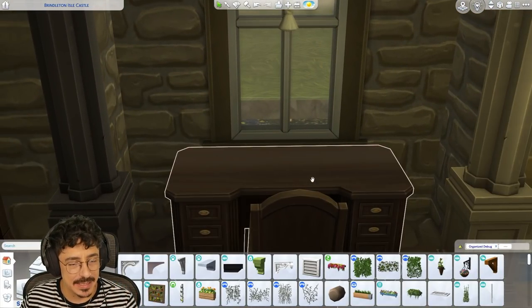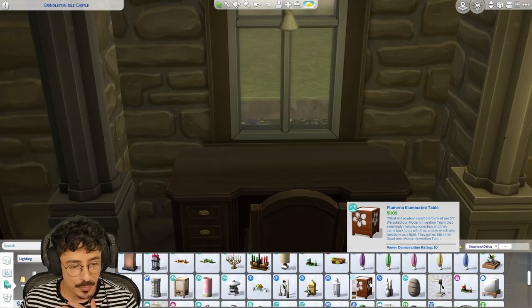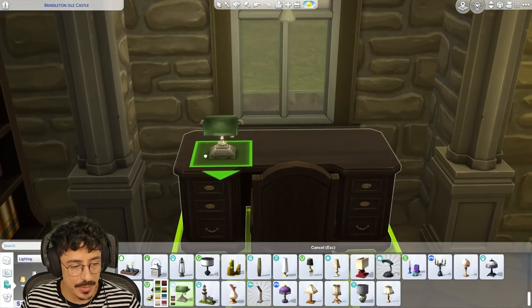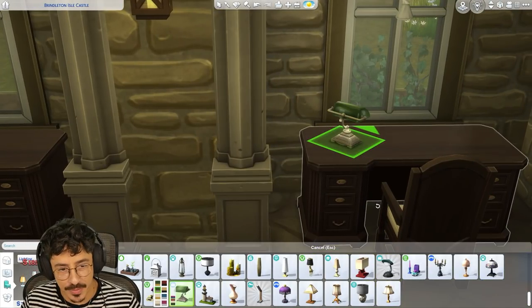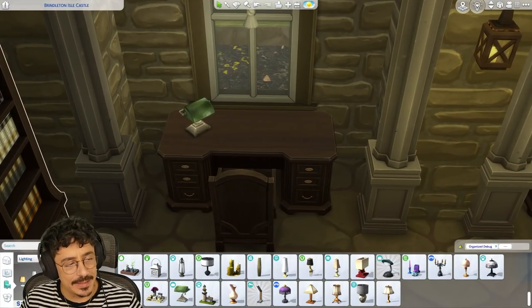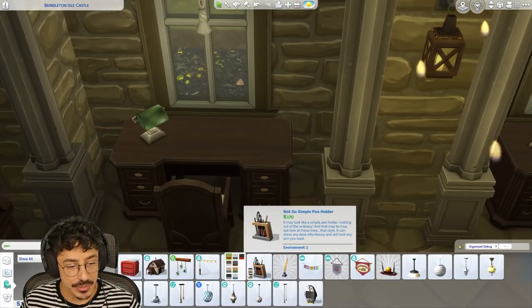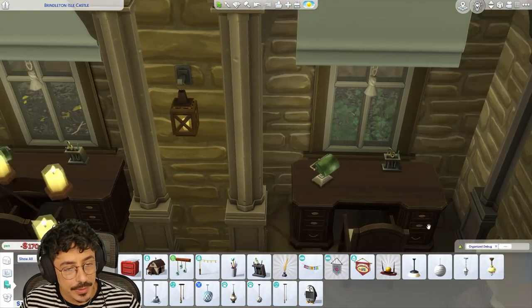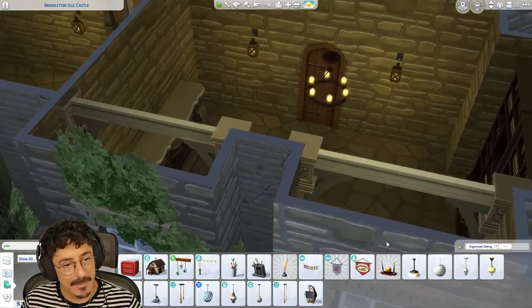Let's decorate these desks a little bit. I want to keep space free so they can sit down and read, but I think they need a couple of lamps — those lovely lamps from base game. I'm thinking like these and I'll just tilt them one there and one that way as well, just so we can light up that area quite nicely. And maybe some pens — can I just type in pen and it will come up? Oh, here we are. If I just drop one of these in, it looks like they can study up a bit in here, which is what I'm all for. I'm absolutely into that.